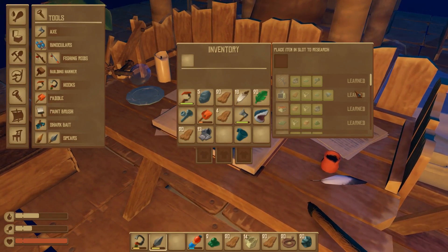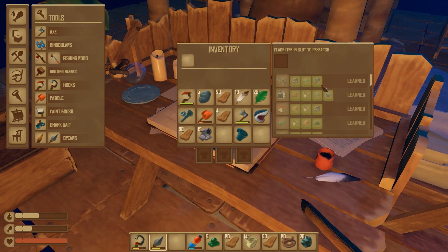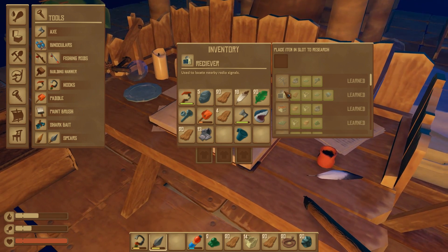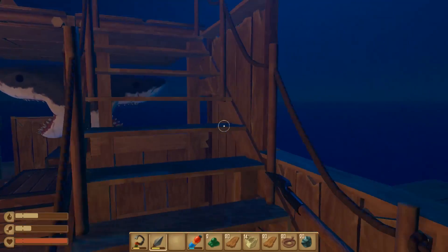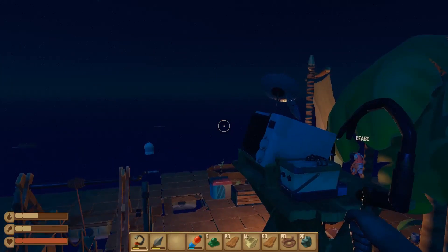We've learned everything in the game — we're 100% there. We just need copper for the radio antenna to use along with the receiver. Then since we have a battery, I'm hoping the result will be finding the secret island that's super secret and mysterious.